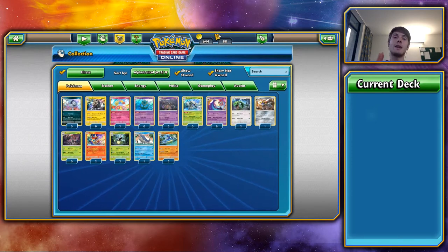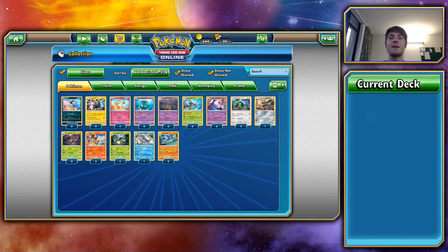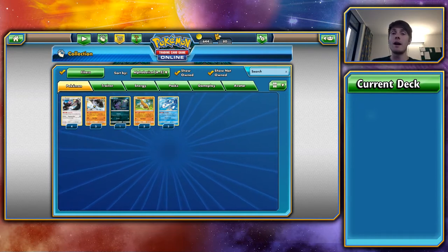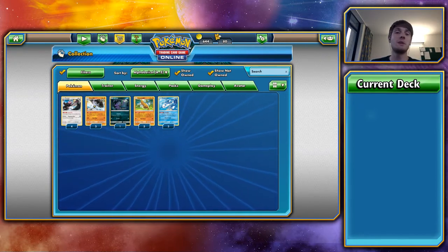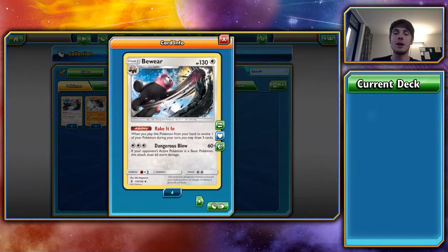Let's move on to the Uncommons and Commons. The first good uncommon I've picked out is Bewear — because of Rake It In. When you evolve a Stufful on your bench into a Bewear, you get to draw three cards from your deck. Even if you're not stuck on cards, you're still drawing three. It's not like Oranguru where you draw up to three — you get three cards every time you evolve Bewear. If you partner it with Devolution Spray you can consistently get three cards out of your deck whenever you need them.